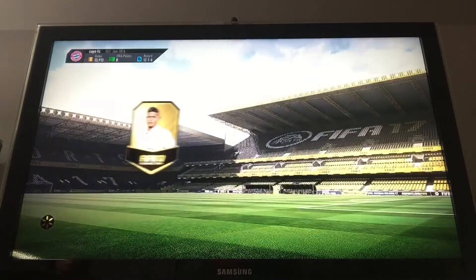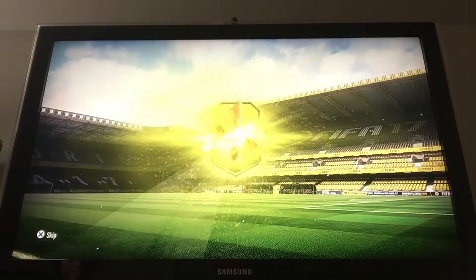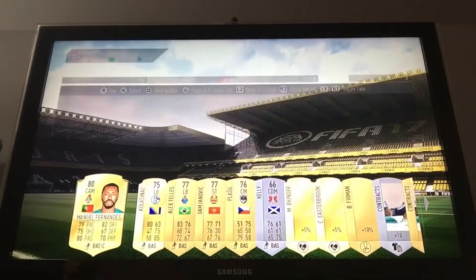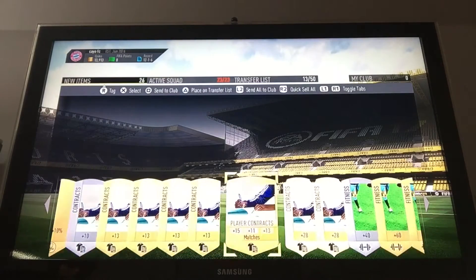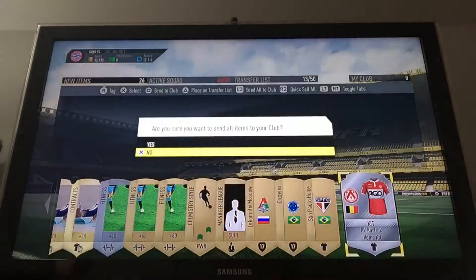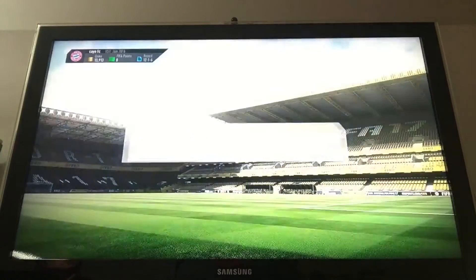Next pack — Jumbo Premium Gold, again from the draft. Let's see what we get, it should be good. Come on... terrible. Why does my pack look so bad in FIFA 17? It's quite tight, isn't it — FIFA 16? Terrible.